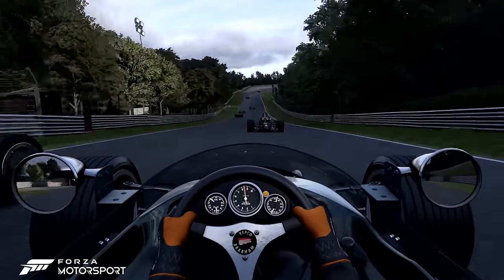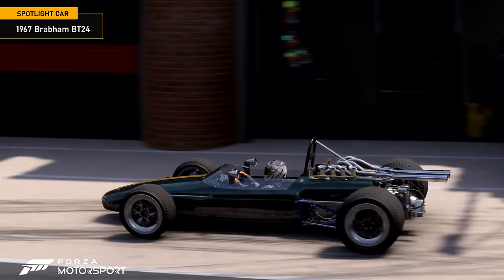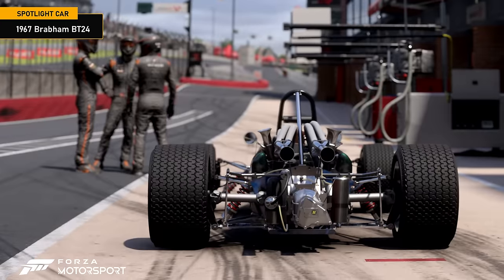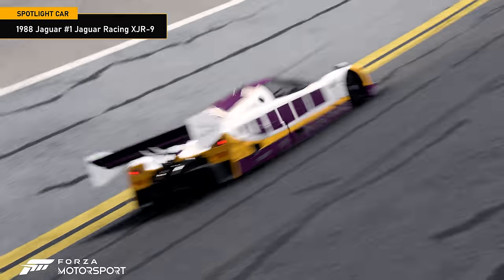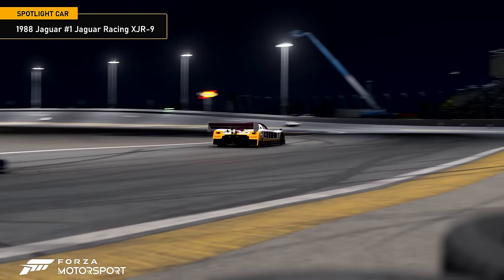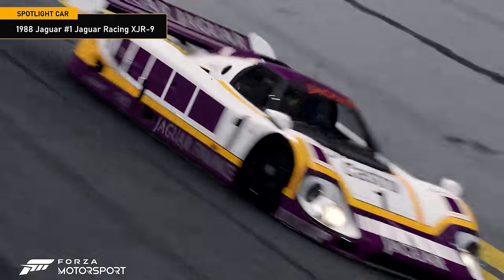Master the fastest, most dangerous cars of the 1960s including the 1967 Brabham BT24 in Grand Prix Racers. Dive into iconic prototype racers such as the 1988 Jaguar No. 1 Jaguar Racing XJR-9, whose speed and beauty were only limited by the amount of fuel they burned, in Consumption Racers.